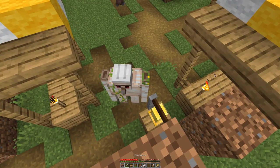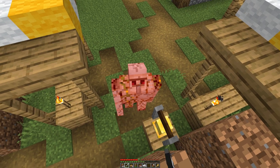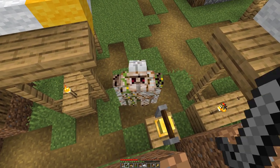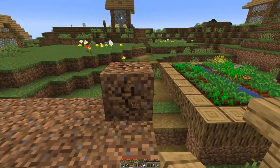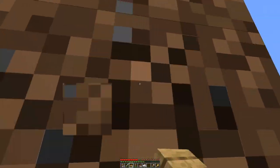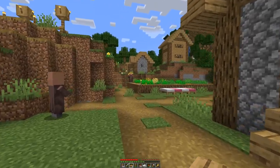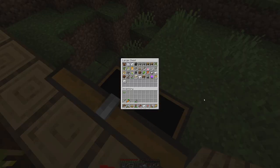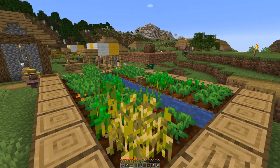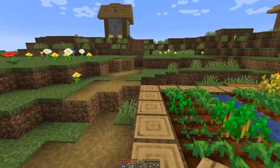We get a decent amount of iron out of it, and while waiting for the next golem to spawn there is enough to do, like harvesting crops, feeding villagers, and trying to get a librarian with decent trades. So far I have only locked one for mending, which is not entirely cheap. But as you can see we have quite a bit of iron, and it was way easier than the farming for wood or stone we did before.